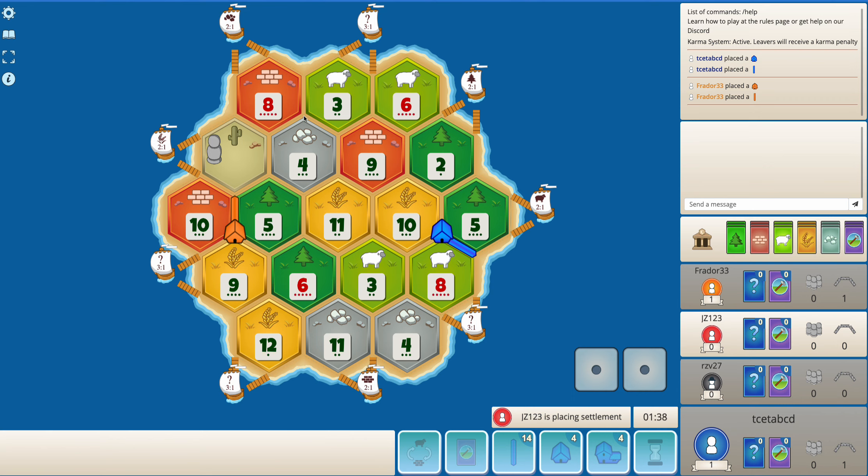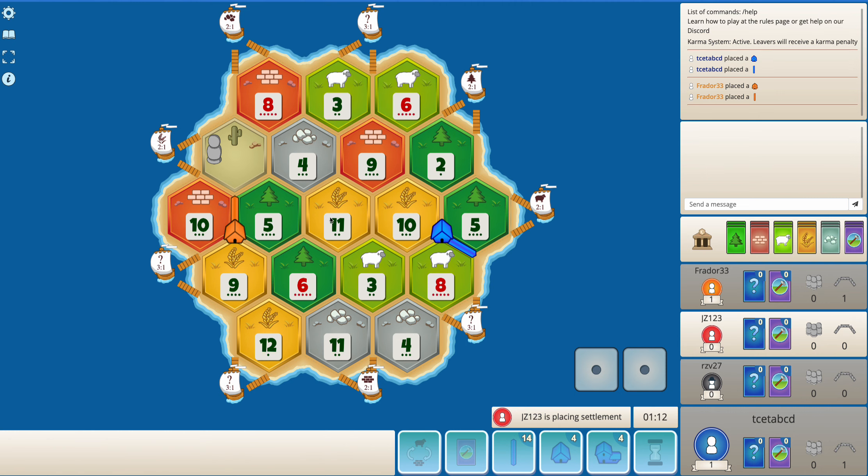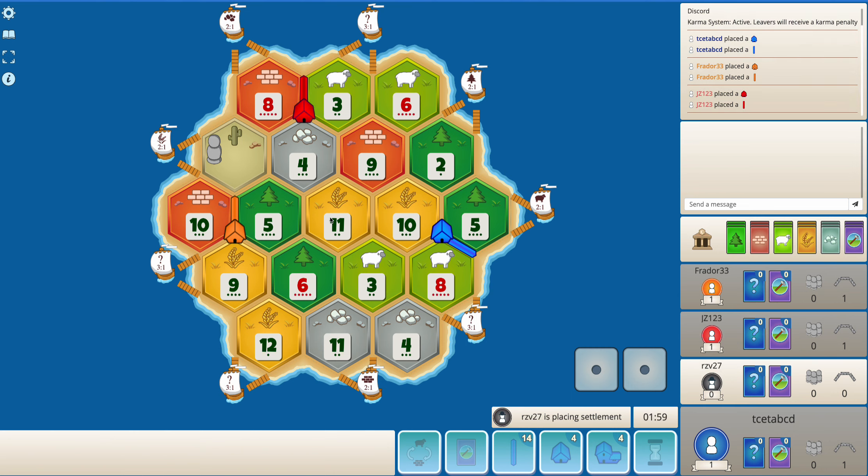I think now 8-3-4 gets picked up by red. Maybe 8-3-4, 6-9, 12 is not a bad option for red. Even something like 8-3-4, 6-3, 11 is not bad with the option of going towards the 3-to-1 port. By the way, do excuse me if I sound a little tired.